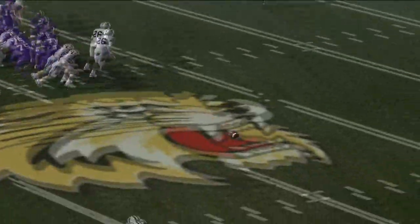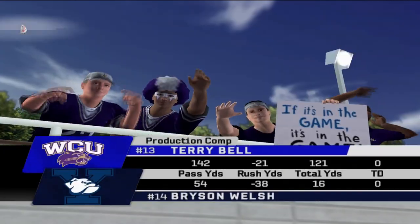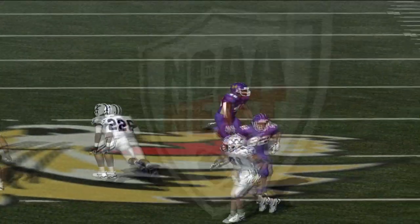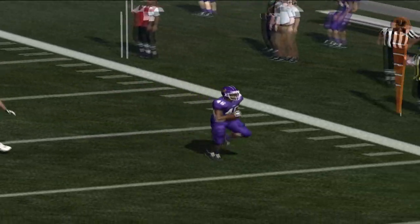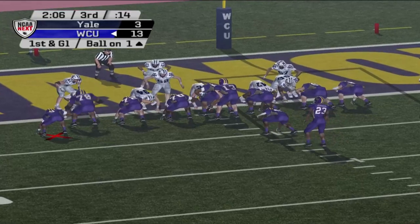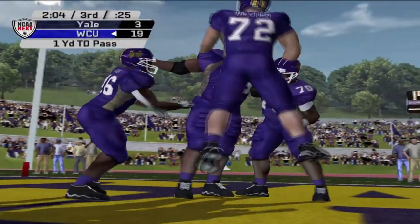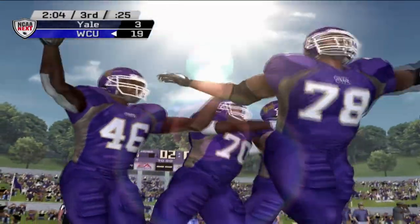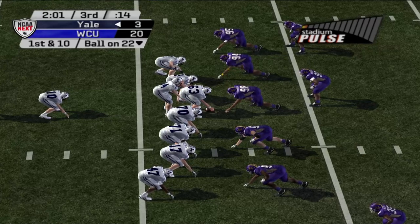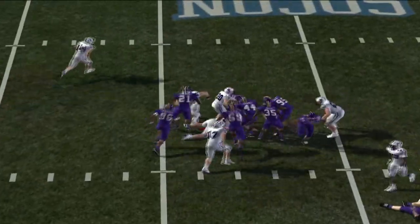Bell fakes the handoff and throws across his body to the fullback, who nearly finds himself in the end zone — marked down at the one-yard line. That sets up a beautiful opportunity, and they go with a bunch of big offensive linemen. One of those linemen was eligible and ends up getting a touchdown — you love seeing those big hog molly guys getting involved! It's now a 20 to 3 lead for the Catamounts.